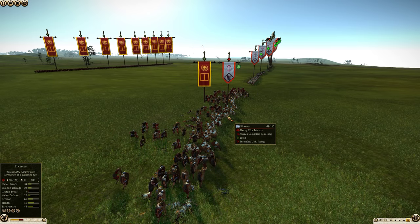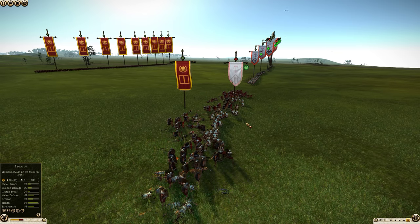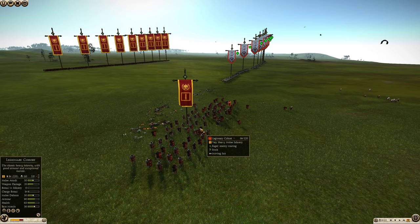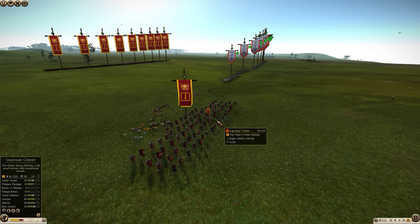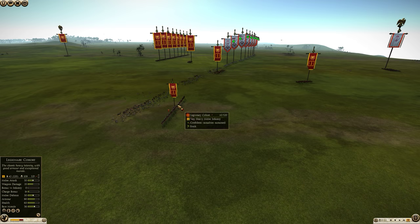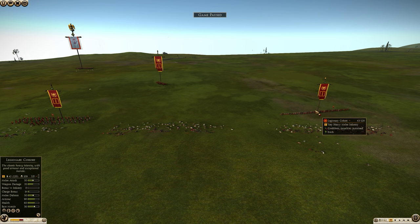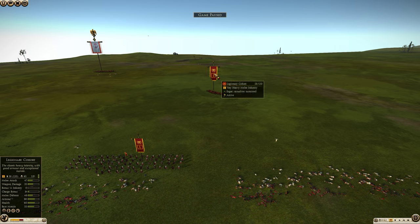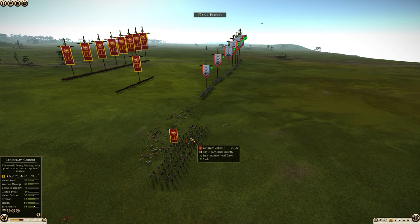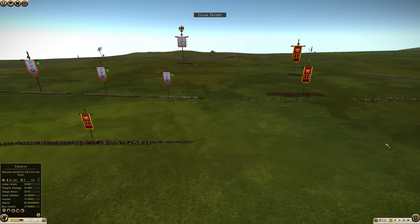Against pikes that are spread very thin — two ranks deep — going into loose formation, if you have that option, is going to allow you to defeat the pikes very comfortably frontally and actually have a lot of legionaries remaining. You only lost 36 legionaries by going into loose formation. Loose formation can be effective both in reducing casualties from missiles and when charging pikes that are spread thin. Going wider than the pikes in loose formation means that almost twice the amount of legionaries survive compared to just matching the pike formation.